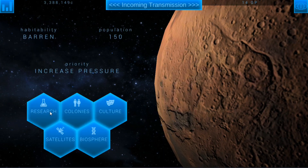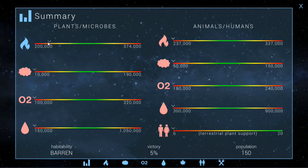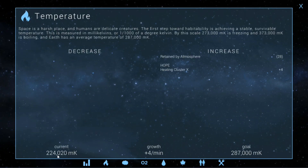So if we go back and check, we're trying to work on increasing pressure, but you can see that heat is already on the rise. We're at 224,000 millikelvins out of 287,000.